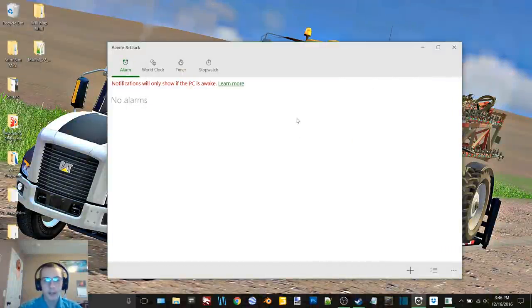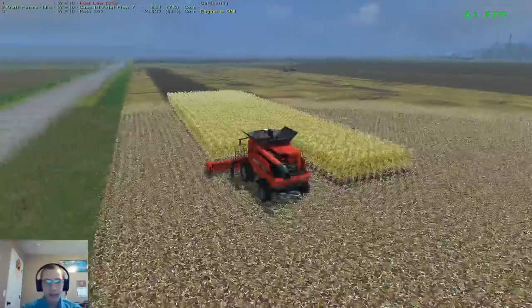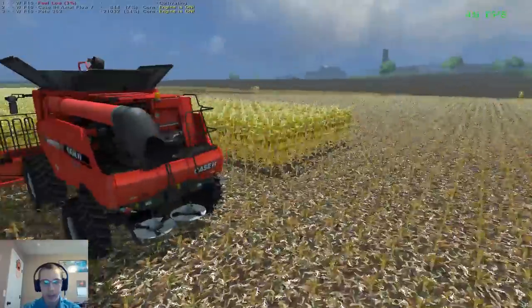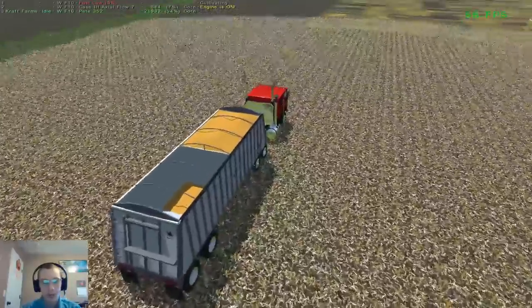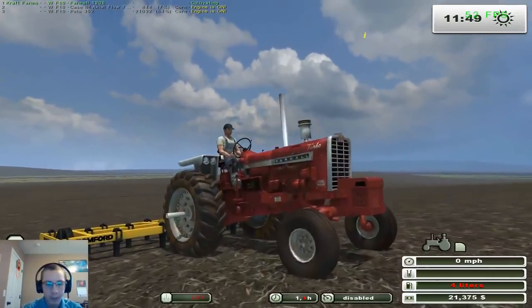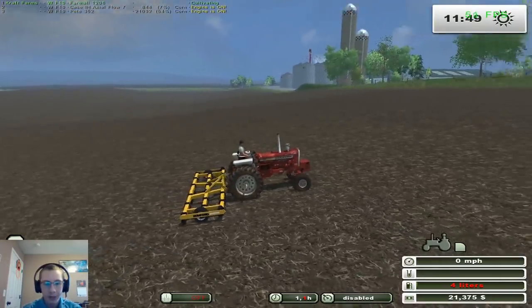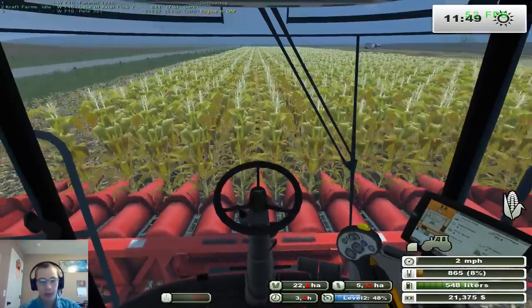Hey, what's up you guys, welcome back to another video. Today we are going to be back on Modern American Farming map version 2, down to the last two passes of corn. We're going to get that finished up and then move on to soybeans. The truck is sitting here at 54 percent full, and then our 1206 is done here — I had to run it a little bit to clean up some spots and nearly ran it out of fuel, all the way down to four liters. Once we finish combining we'll get the pickup over here and put some fuel in it, but for now we're going to go ahead and continue.